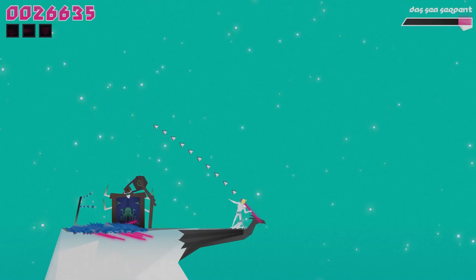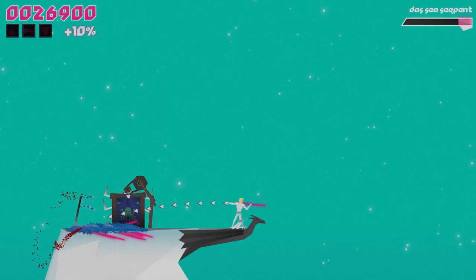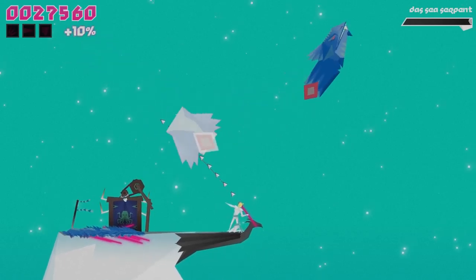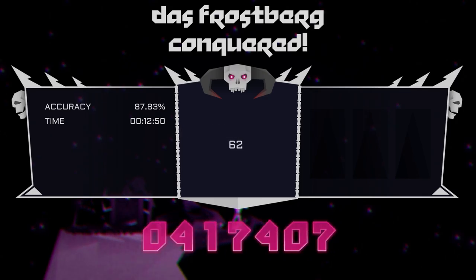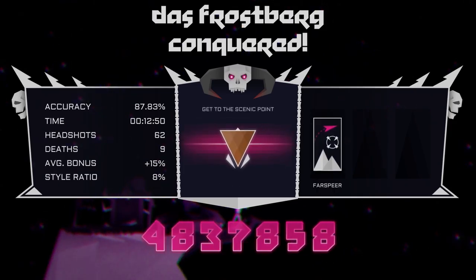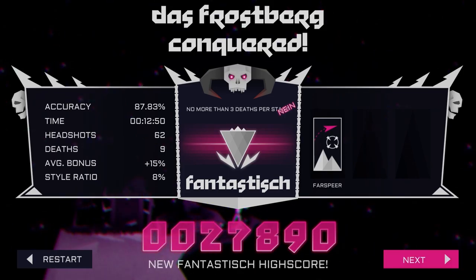One wrong move with the stick in the wrong direction can throw off my entire attempt — that's the one annoying thing. But we made it through the sea serpent! I didn't get the full Fantastisch score but I got a new Fantastisch high score, and that's good.